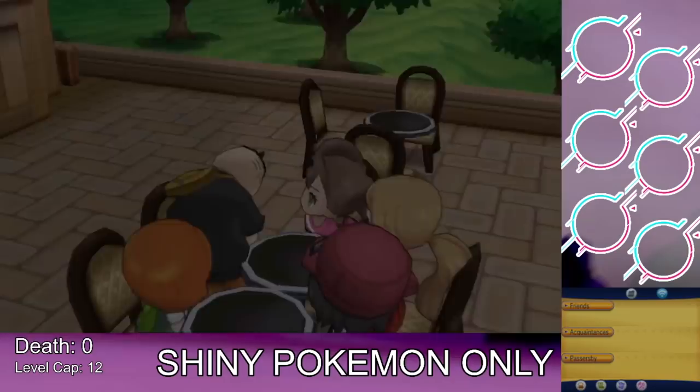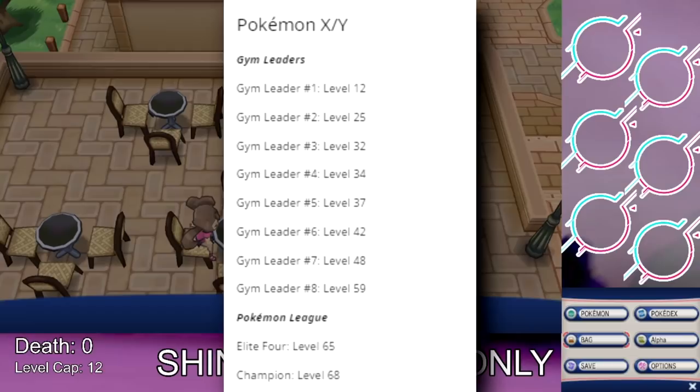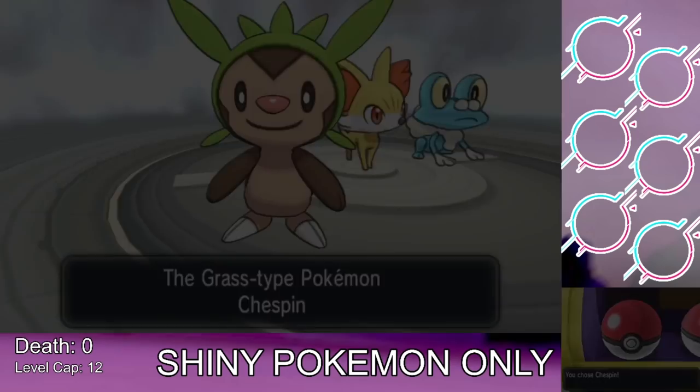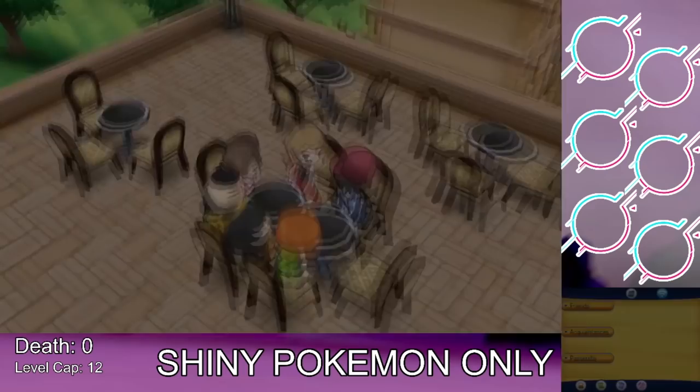There's also no over-leveling. As you can see on the bottom left of the screen, each gym has a level cap we cannot exceed — you cannot use a Pokemon over the gym leader's ace's level in that battle. Going into the Elite Four we cap at level 65. That should cover the rules. Oh — the final and most important rule: each of my Pokemon will be nicknamed after you guys in the comments, so here are all the nicknames used for this challenge video.